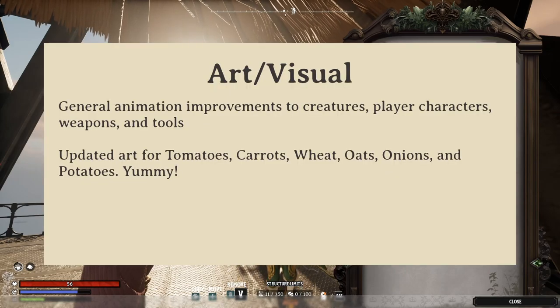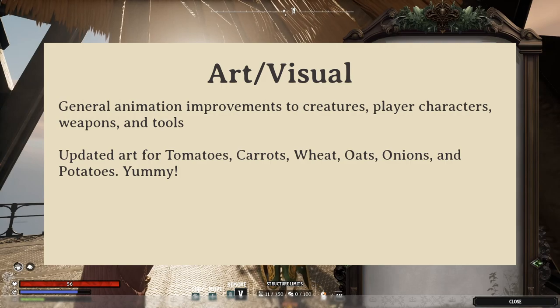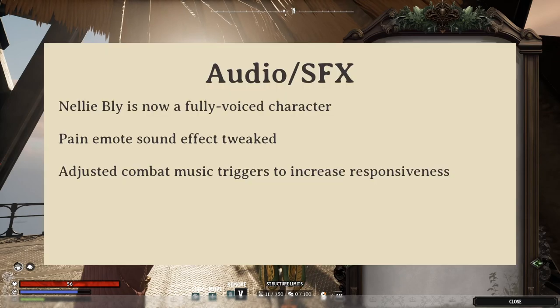Up first are a number of art and visual updates which see improvements to various animations for creatures, players, weapons, and tools. They've also updated the art for a number of ingredients, including tomatoes, carrots, wheat, oats, and potatoes. They've also updated audio and sound effects, including full voiceover work from Nellie Bly, who is a critical quest NPC. Among the adjustments also include pane and mode sounds and combat music trigger times.